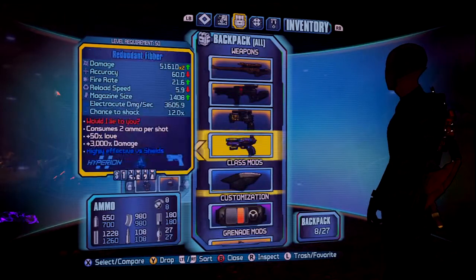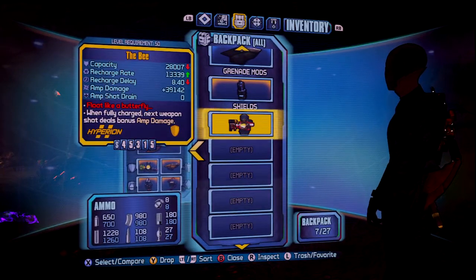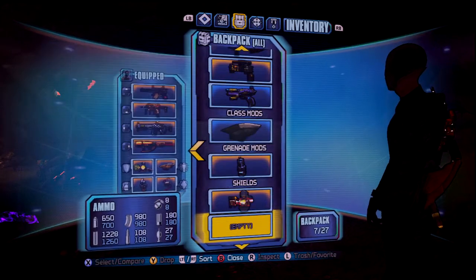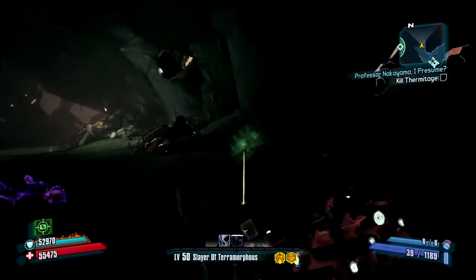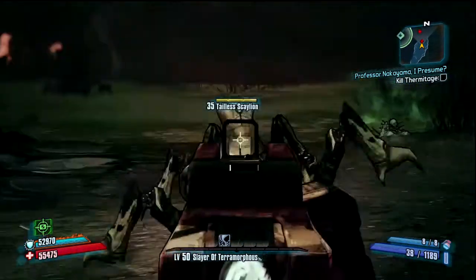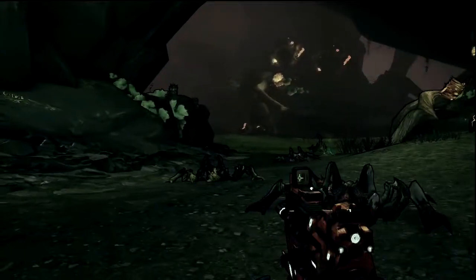As you guys can see, this is my gear I'm using. I have the B shield but I don't use it too much because it's low - like 28,000. Right now I'm using the Hide of Terramorphous which is 51,000. The only time I use the B shield is when I'm farming bosses like the Warrior where I want to get him down quick. If you use the B shield get ready - you're going to go down a lot because it's so low. It only does amp damage when it's at full charge.